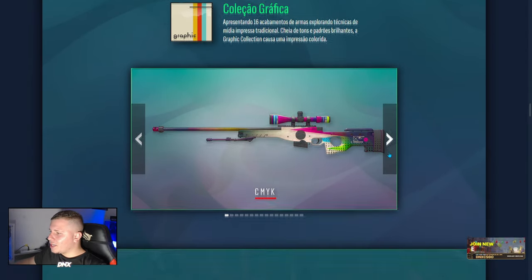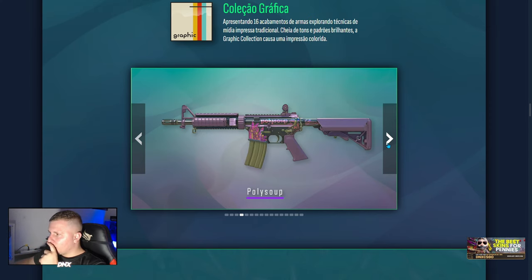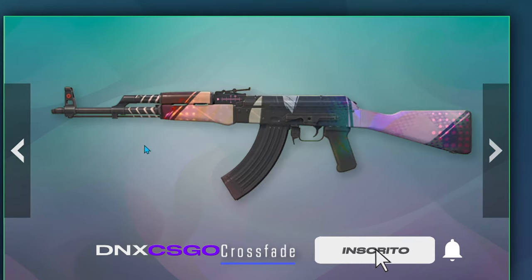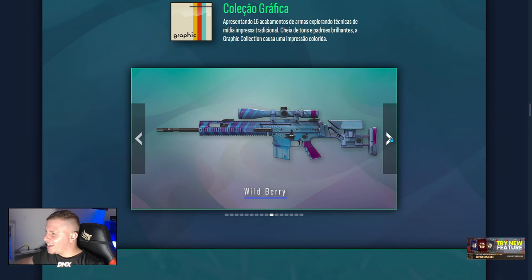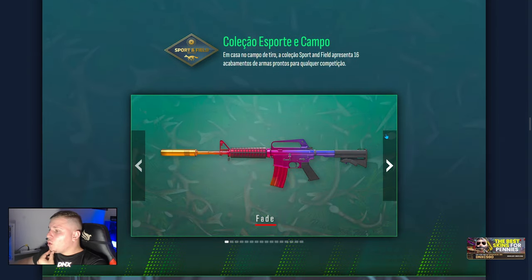E tivemos a coleção gráfica. Olha essa WP, irmão — que coisa mais linda! Na minha opinião, tudo na minha opinião: feia. Essa Desert chegou muito bonita. M4 também, mais ou menos. P90 — nossa, black. Que AK é essa, irmão? Meu Deus — Crossfade! O CR estava precisando disso, uma AK nova. Olha essa AK, cara, fantástico. Que coisa linda! Olha essa Galil — que coisa fenomenal, velho. Uma Faminhas — muito louco, velho.